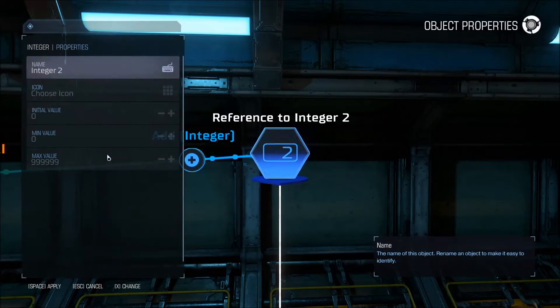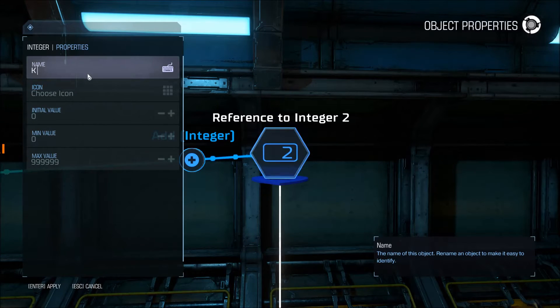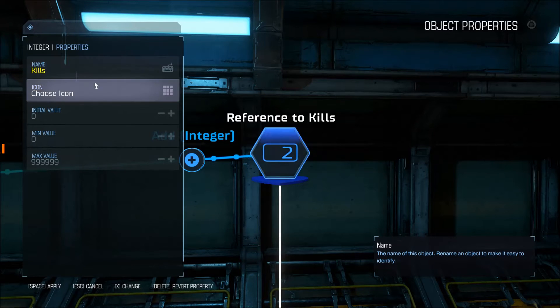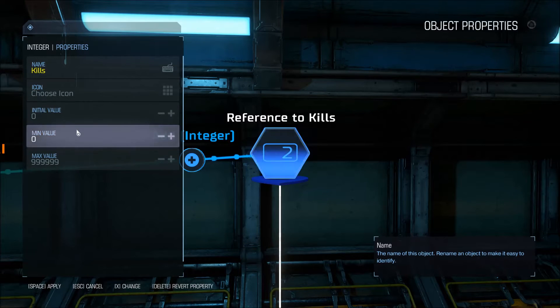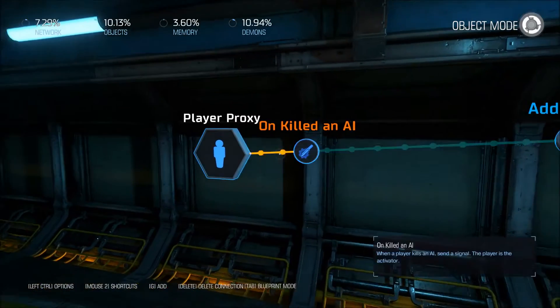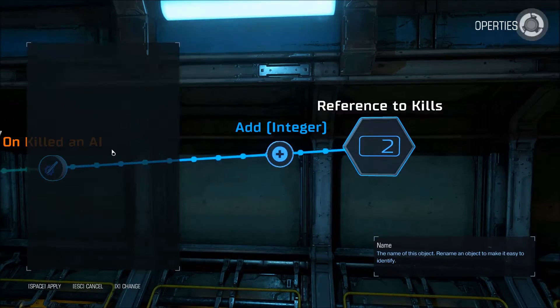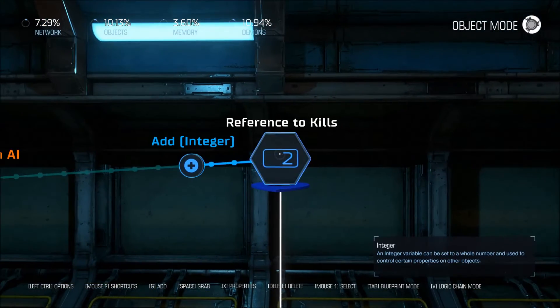Our integer here, we're going to call this 'kills'. The minimum value is zero — we don't want it to go negative. Initial value is zero. So whenever any player kills an AI, it's adding one to the kills variable.